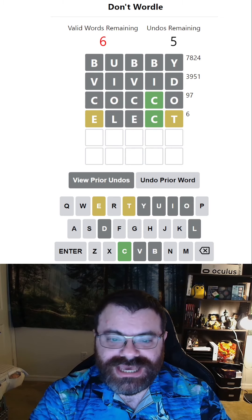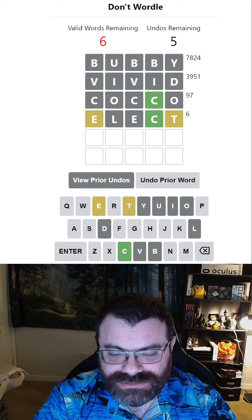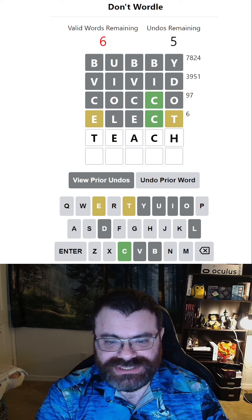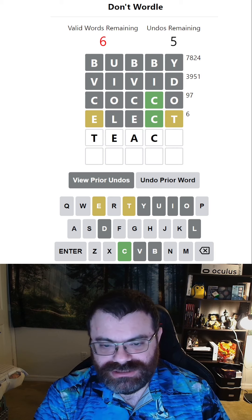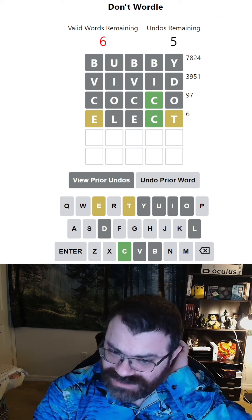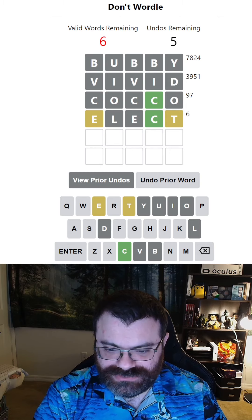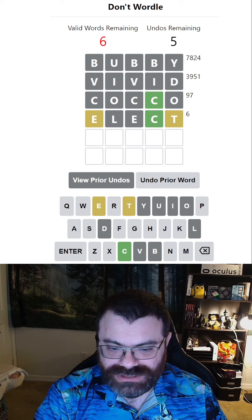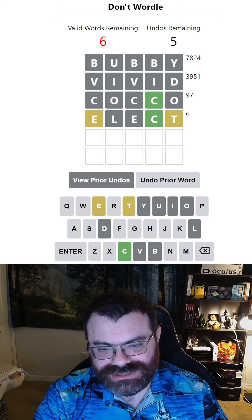All right, I was wrong — there's a T and an E. We have six words remaining. So let's think about what this word might be, because it is not the ATCH trap. I may have to undo because even though there are six words left, they may not be words that I know. There are a lot of really obscure words in that list.